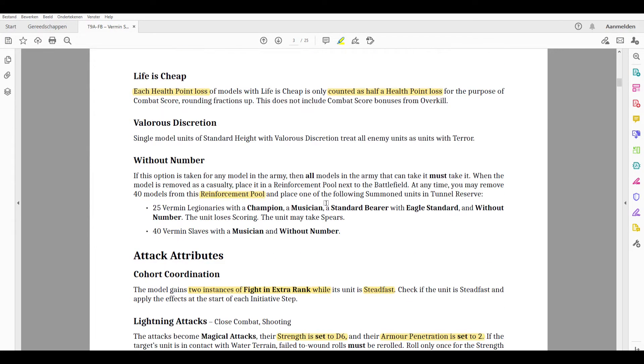Life is Cheap means each health point loss caused by the enemy only counts as half a point for combat score purposes, though fractions do round up. In most low-damage combats this won't matter much, but in a combat where you take 20 wounds you'd only count 10. The intent seems to be swinging slightly unfavorable combats into more favorable outcomes for the rats.